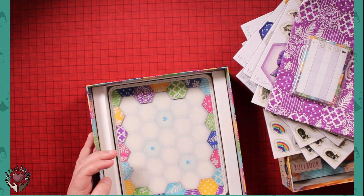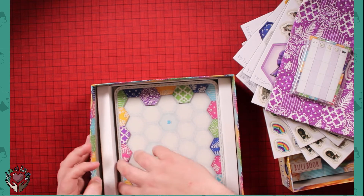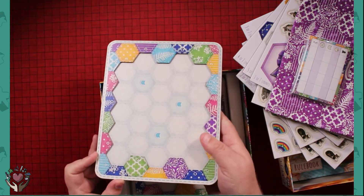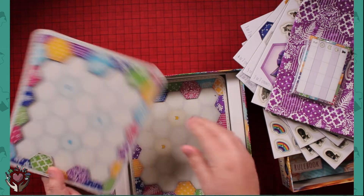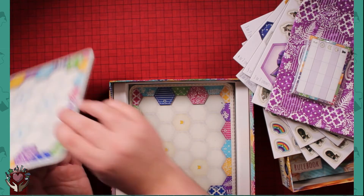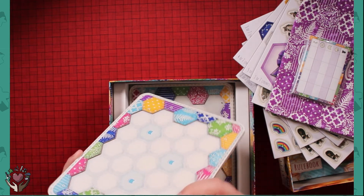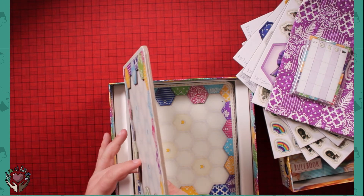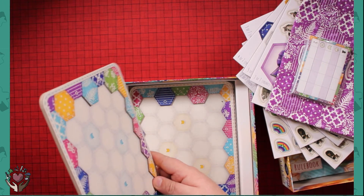Oh, I like this. I like when publishers make these boards that are recessed, so it's easier to kind of fit things in. That's pretty cool. It's nice and sturdy too, which I like. You can tell it's like two different pieces of cardboard kind of glued together. It's really well done.